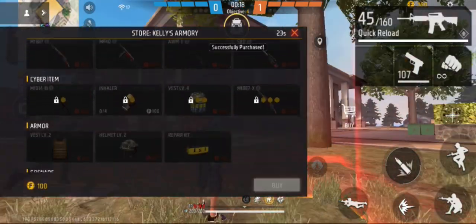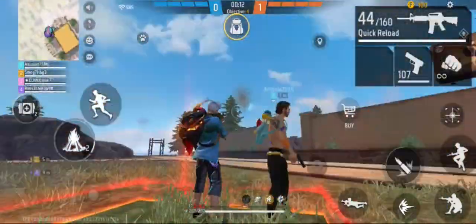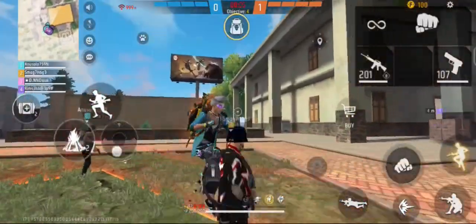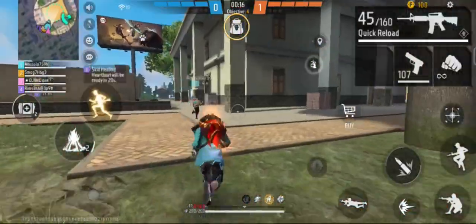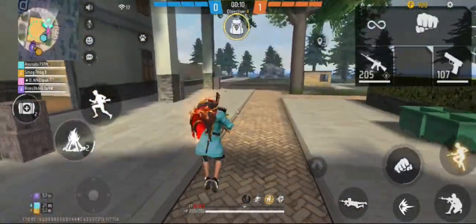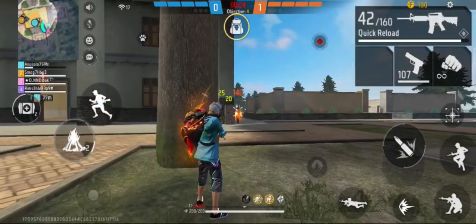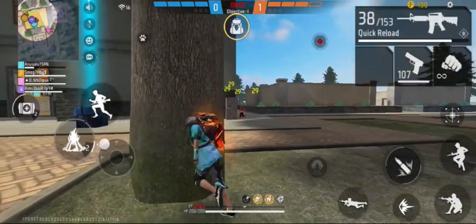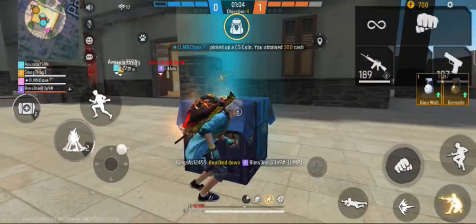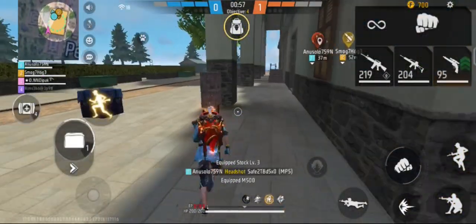In Battle Royale, players stake their RP (ranked points) to advance through the ranks. On each ranked entry, you pay an entrance fee of RP depending on your rank. Once you enter the match, you start with negative RP based on your entrance fee, and you gain RP by staying alive and gaining kills. Doing both will award you more RP.